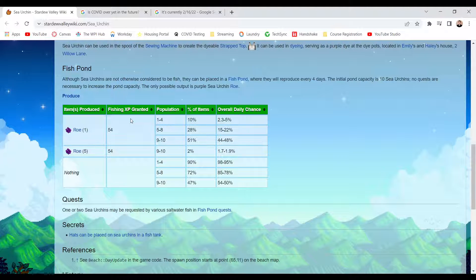Although sea urchins are not otherwise considered to be fish, they can be planted in a fish pond, where they reproduce every four days. Initial pond capacity is 10 sea urchins. No quest is necessary to increase the pond capacity. The only possible output is sea urchin roe.